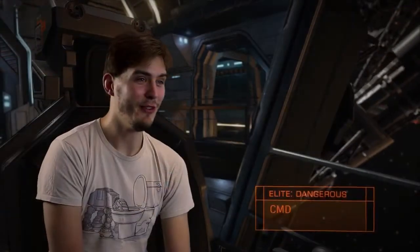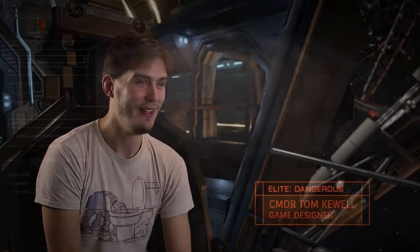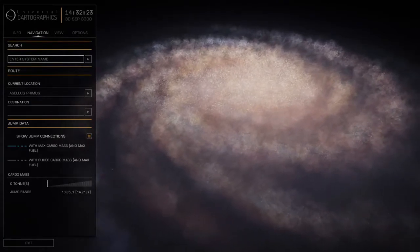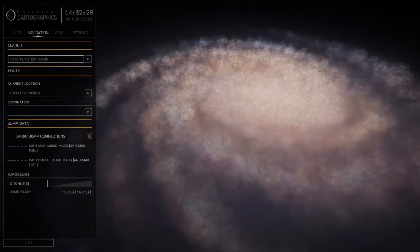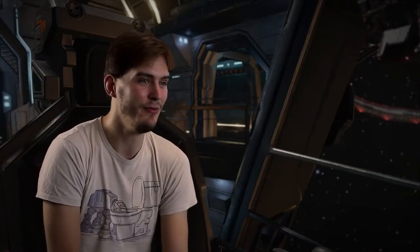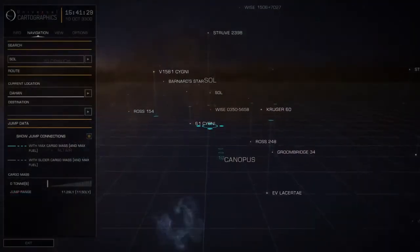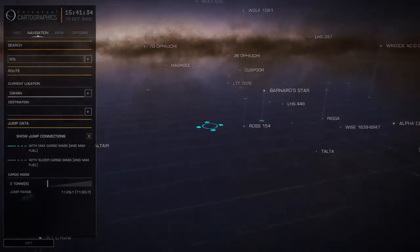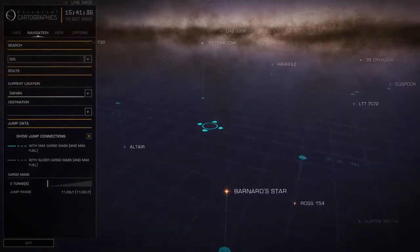In Elite Dangerous we've got 400 billion systems, and making sure that there's something exciting, something thrilling, something dangerous, something interesting to do in each of those systems is a real priority. Creating something with the scope of the galaxy is an enormous task in itself, and we're relying on procedural techniques to realise that. But making those techniques look good as well as be accurate is a big challenge.